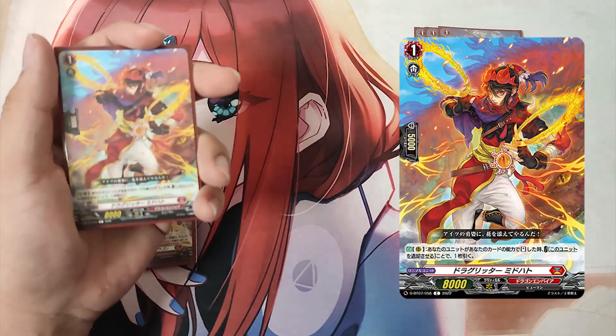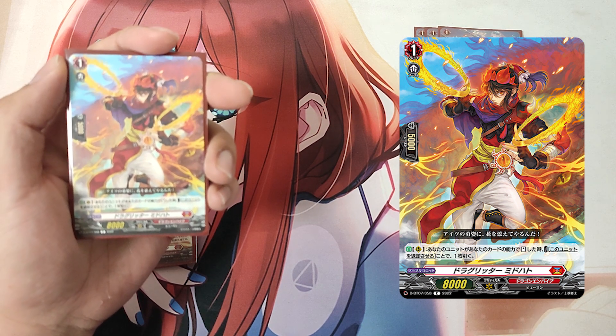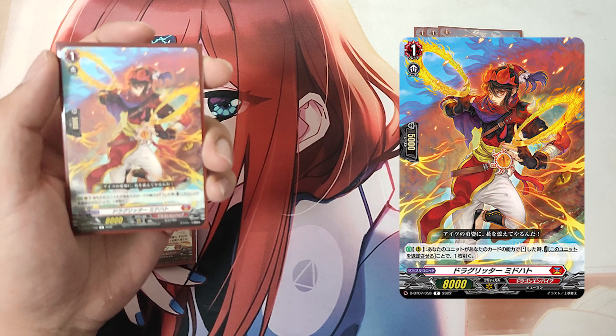The Grade 1, Drag Raider Midhot. Skill: Auto as a rearguard. When your units stand by a card's ability, cost: retire this unit. If the cost is paid, draw a card.